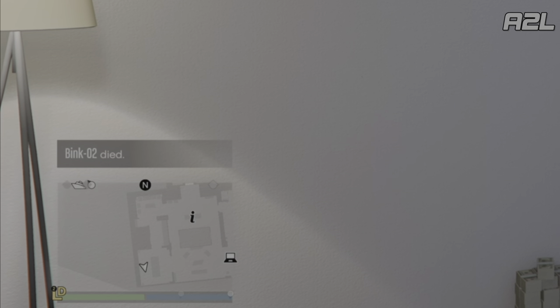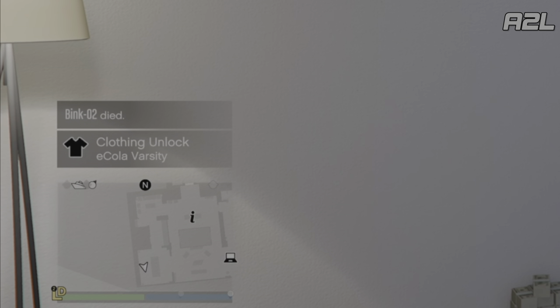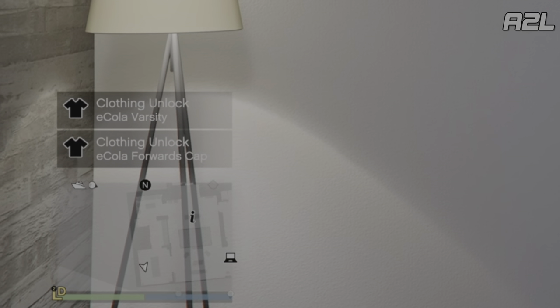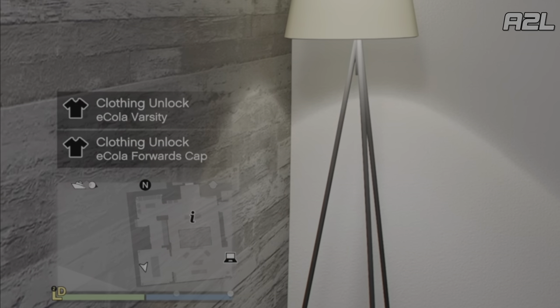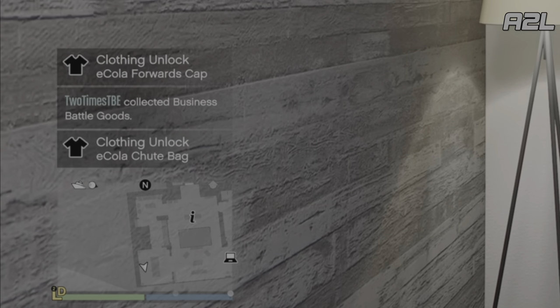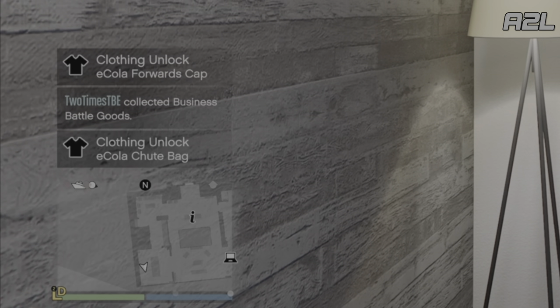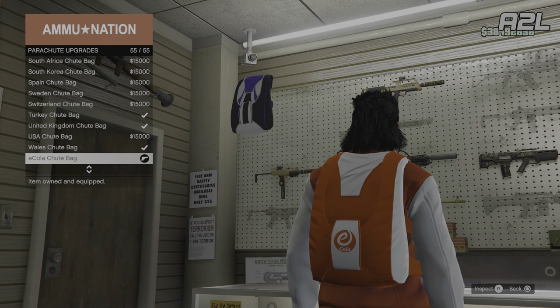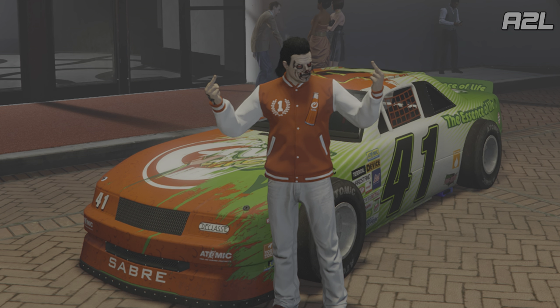By logging in today you can unlock the Ecola varsity bomber jacket — you have to go buy it but it's free. You can also get the Forwards cap, and the chute bag, which is your parachute bag. There it is right there — the parachute bag. And here I am wearing the Ecola bomber jacket.